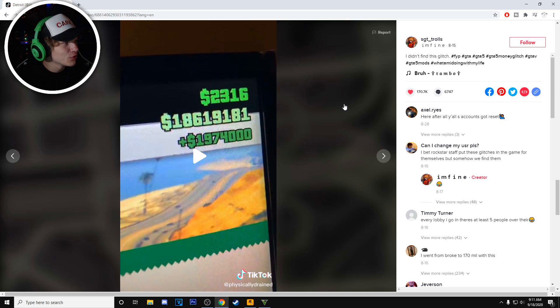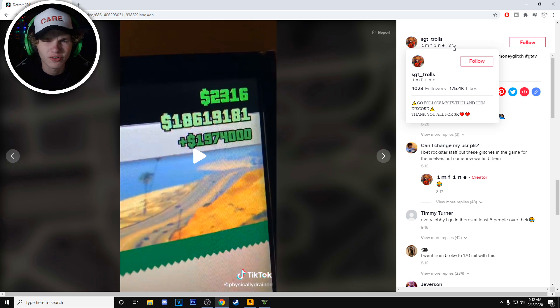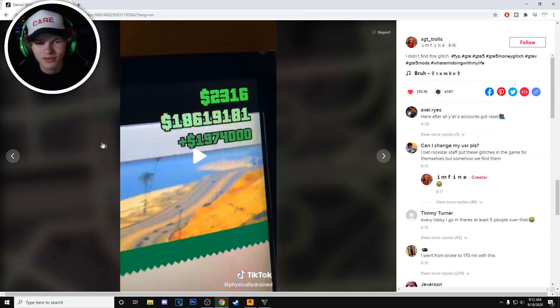Oh, I know what this one is - this is patched. This is that big money glitch - yeah, the big money glitch that got everyone banned. Rockstar went on a banning spree because of this glitch. You could resell an apartment or garage for a crap ton of money over and over. You're selling a garage that costs 25,000 but selling it for 200,000 - basically making 175,000 in profit. That one is true, but I'm not gonna do it because it doesn't work anymore and I'd get banned. It's over a month old, Rockstar definitely patched it.